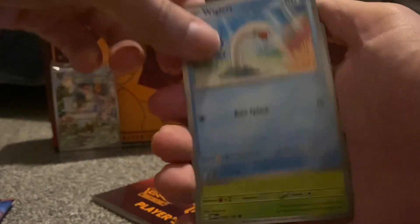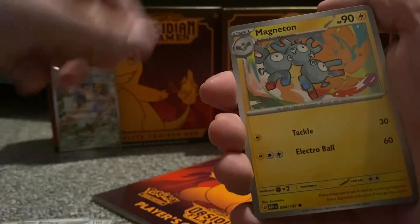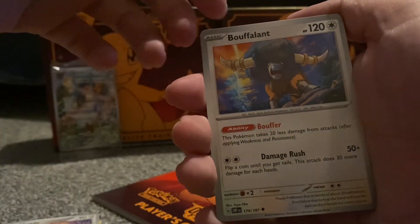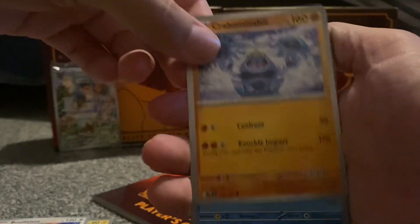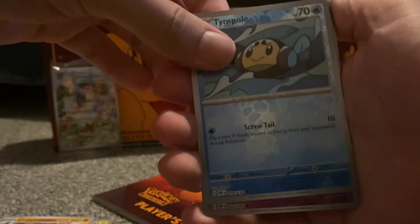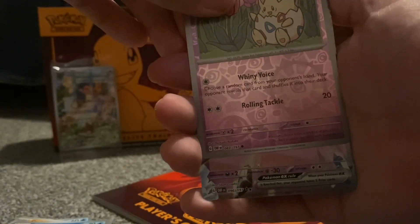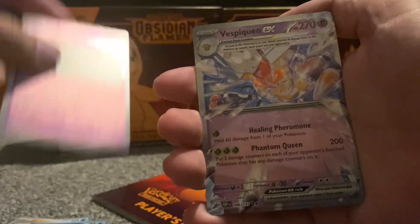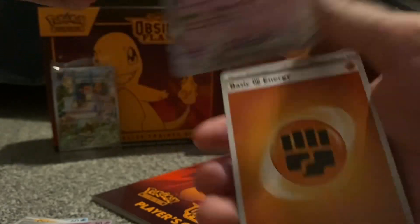I've got Wiggler, Shuckle, Bisharp, Magneton, Buffolant, Timber, Togepi — oh! Whoa — Vespiquen EX! Oh nice, that's a sick one!